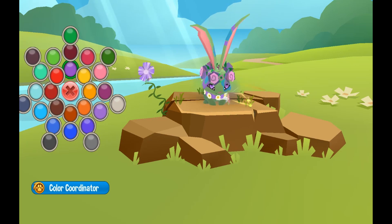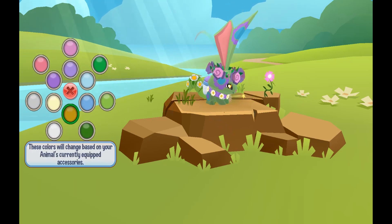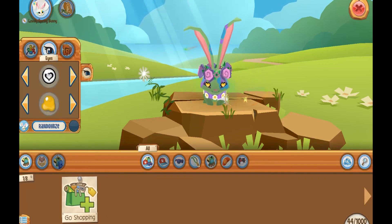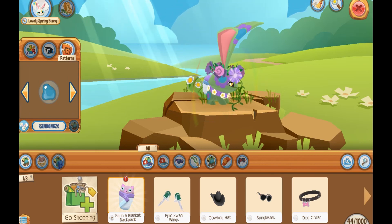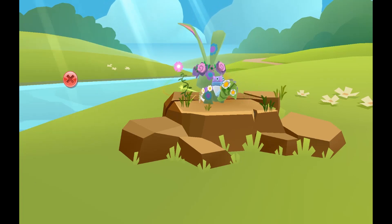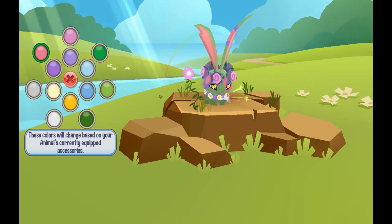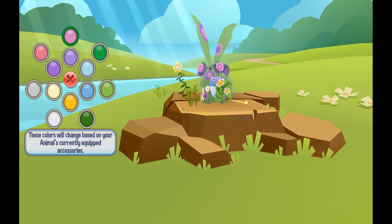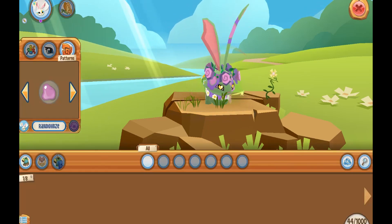And what do I want to make my eye color? I'm thinking maybe a yellow, just to get a little bit of pop in there. And last but not least, my pattern — I need to do my pattern here. I think I'm going to go back to color coordinator to help me out, so I can do this kind of pink. I think this pink matches a little bit better, and I love this look. This is awesome.